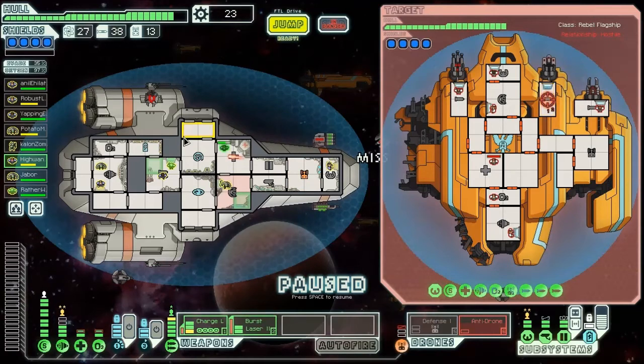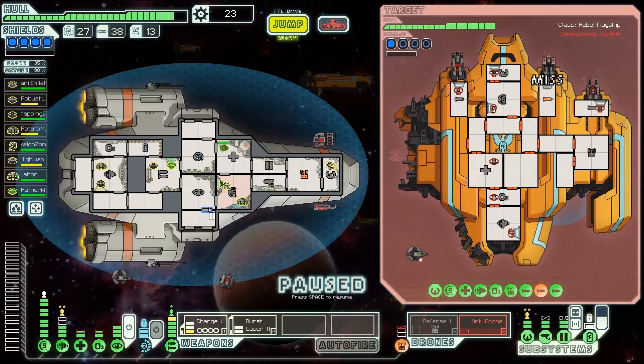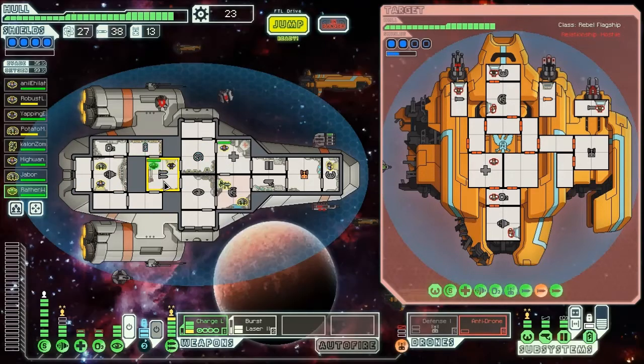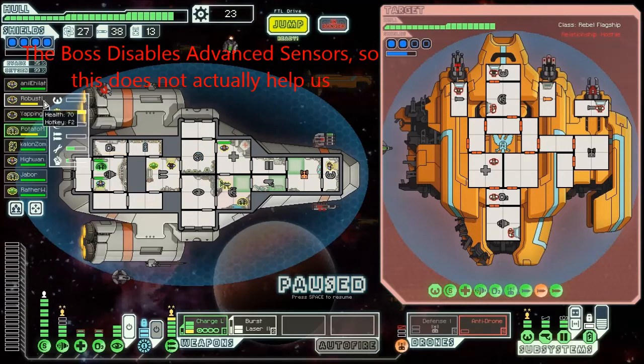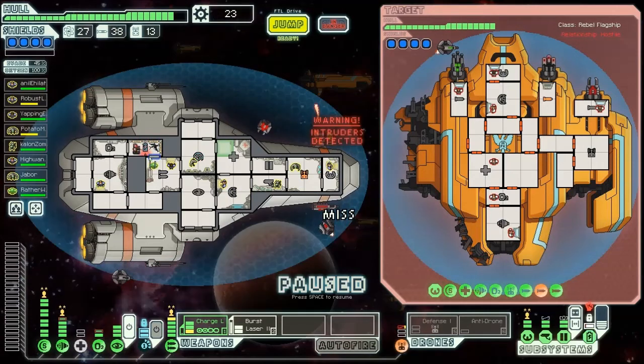We got hit with missiles - we need to fire at those missiles and hit them one more time to take them down for good. We need to tell Rather to leave the room temporarily so Yapping Evie can take control of weapons - it'll charge faster. That was actually a pretty heavy disadvantage I hadn't noticed. NG needs to go repair the drone area. Highwayman is finished healing so Kalon Zombie can return to sensors to watch their weapons charging. We've just been boarded in our battery room.